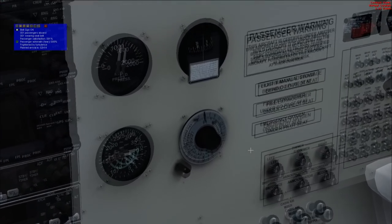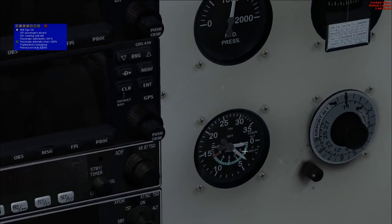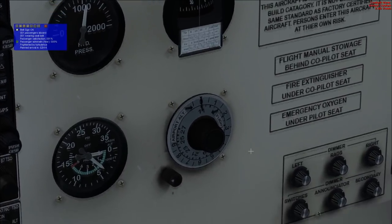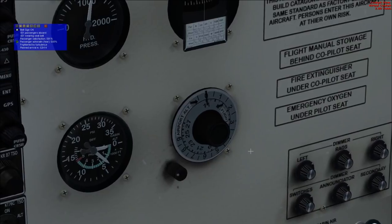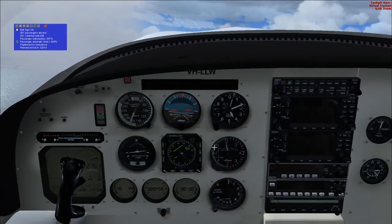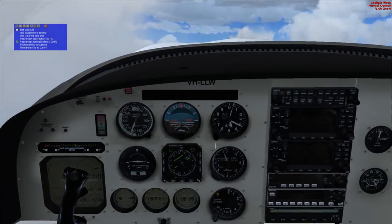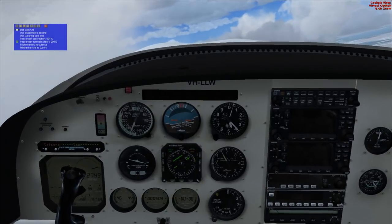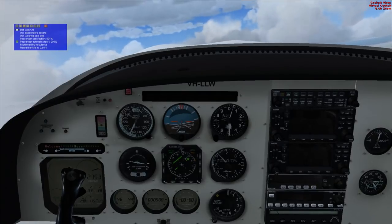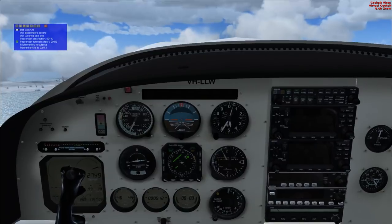Technically this does have a pressurized cabin, but we're not going to use that — that's the instrumentation you see there. This is the only plane I've got right now that has a pressurized cabin, but I don't think FS Passengers understands that. Using that will not be sufficient for FS Passengers, I think. I have to tell FS Passengers in the flight model about that whole business.